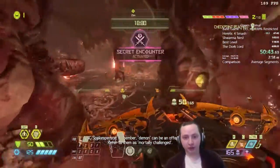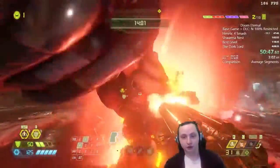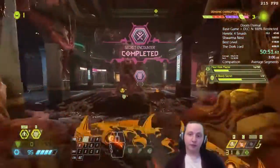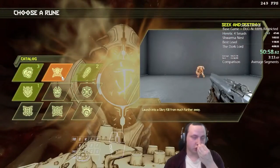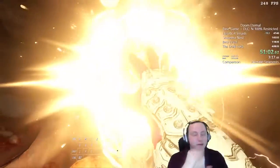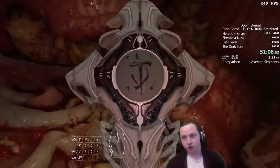We're using the Destroyer Blade — a big area-of-effect attack — to deal with this secret encounter well. Destroyer Blade is really good because it does a lot of damage and can hit multiple demons. It does about the same damage as a lock-on burst. Being able to hit five or six demons with a Destroyer Blade is really worth the slow charge time.